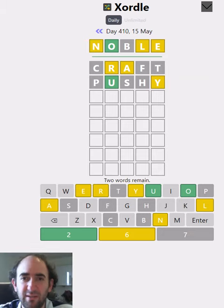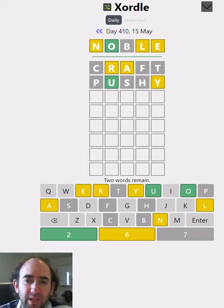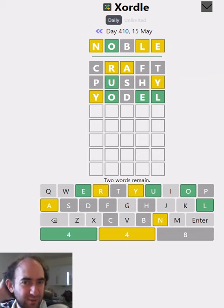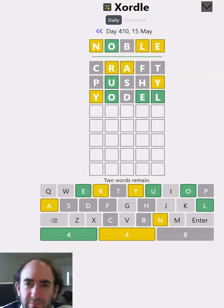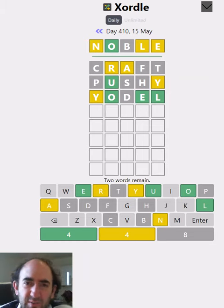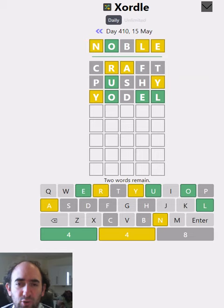We've got a Y that's not the last letter, which is quite interesting. Let's try something like YODEL. Oh, the Y is still not in the right position, but at least we've got the EL correct now. So it could be buyer? No, because we can't use the B. A YER ending is basically where my mind is going, but I just can't work out what the first two letters would be. It can't be foyer or buyer.